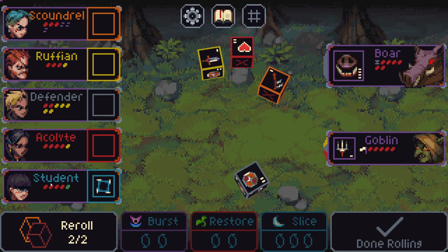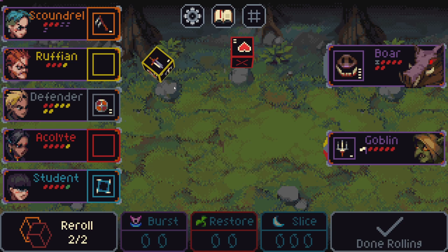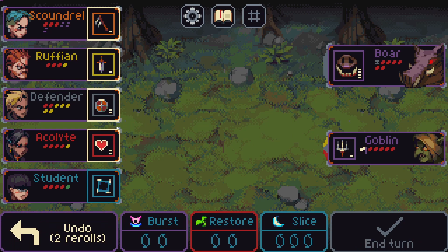We have a student, an acolyte defender, and a ruffian with a scoundrel — this allows us to use the scoundrel more efficiently. Two shields is never something I'll say no to, and this is fine as well.